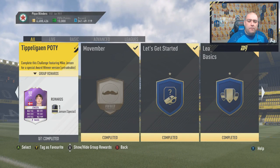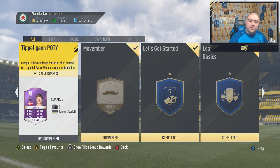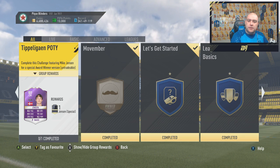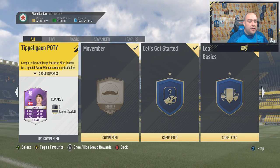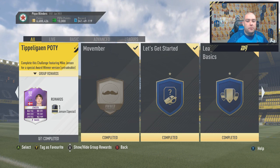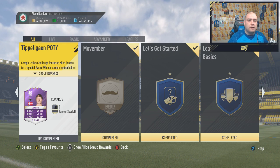Hi guys and welcome to another video by myself, Bateson87, where we are taking a look at the new squad builder challenge — the Tipper League Player of the Year. It was announced on social media by Denmark's EA Sports page that this card would appear at 6pm UK time. It has appeared and today we're going to look at it, complete it, then open some packs, and there are some special packs in the store as well.